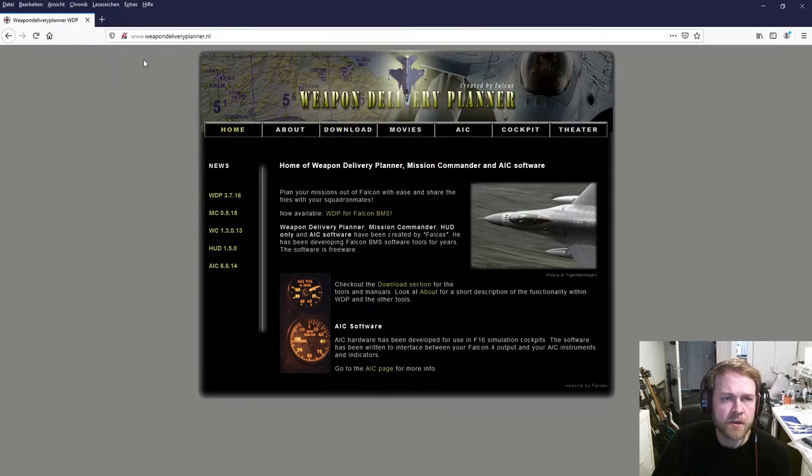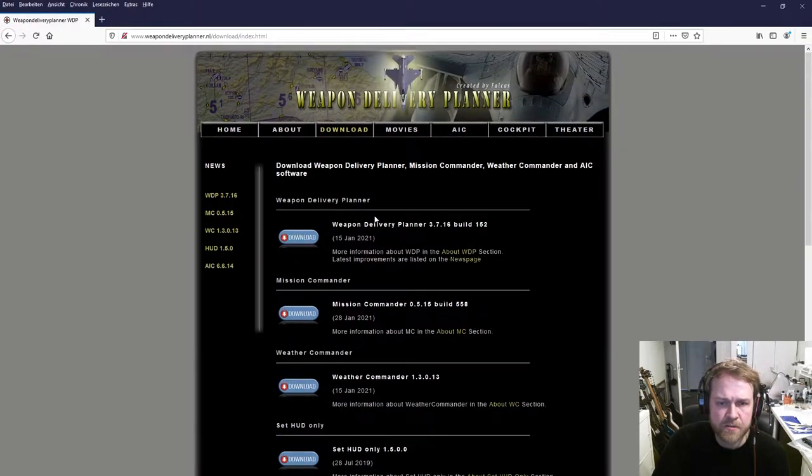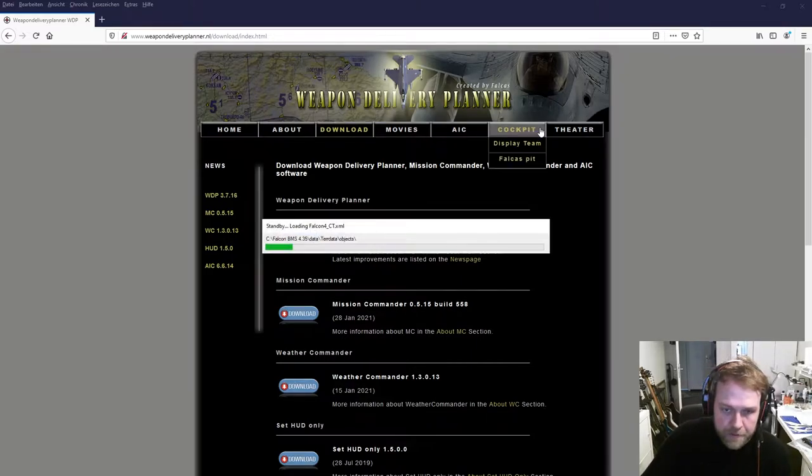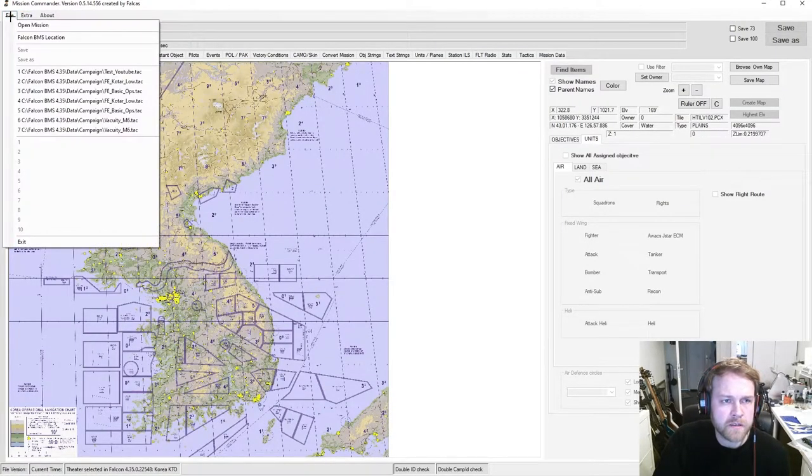To find Mission Commander, go to weapondeliveryplanner.nl, navigate to Download, and you'll find Mission Commander there. It's also recommended to download the Weapon Delivery Planner and Weather Commander for later videos. For now we concentrate on Mission Commander. I've already downloaded it — it's a simple extraction install. Let's open it now.